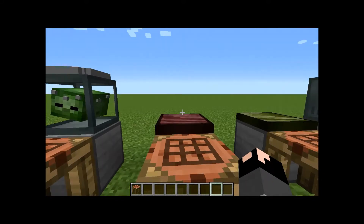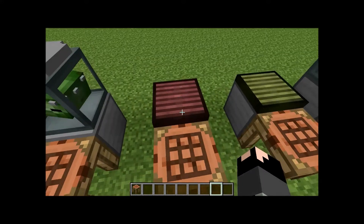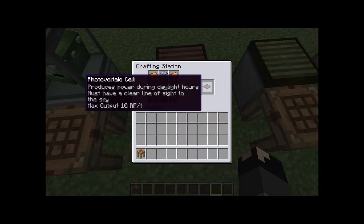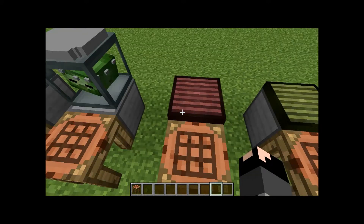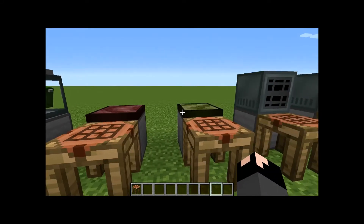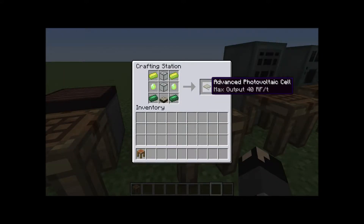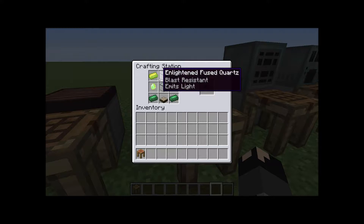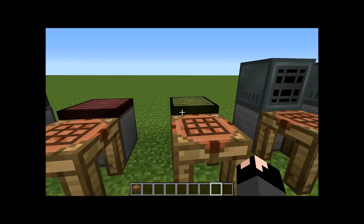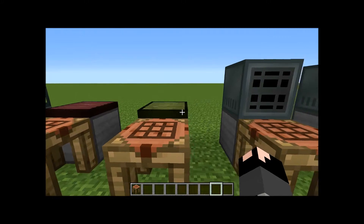Next up are photovoltaic cells. I think they're virtually the equivalent of solar power — the server version of solar power. The recipe for the first tier is an energetic alloy, fused quartz, silicon, a normal daylight sensor, and two electric steel ingots. The second tier makes a 4x day output and needs vibrant alloy, enlightened fused quartz, vibrant crystals, pulsating iron, and another daylight sensor. If you have the materials to make the second tier, I'd recommend it because it outputs more power per tick.